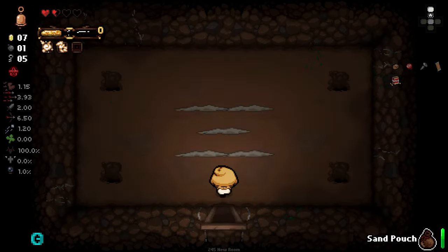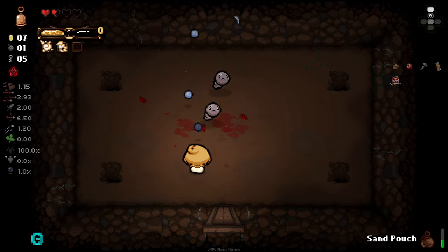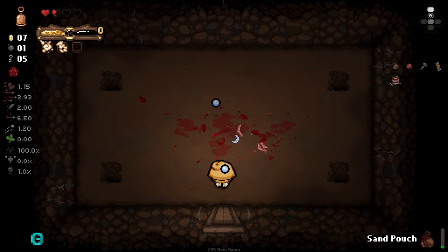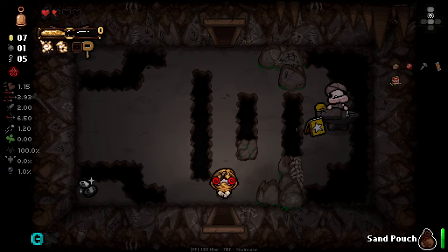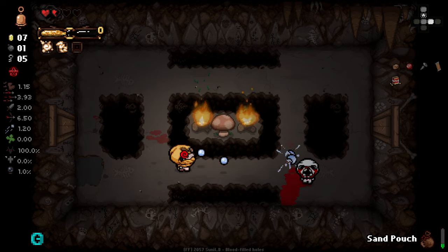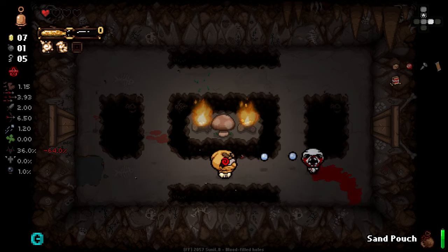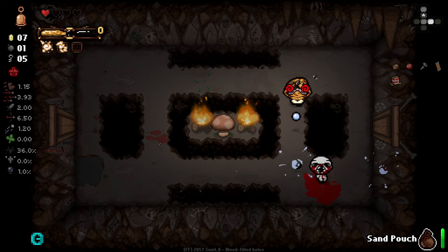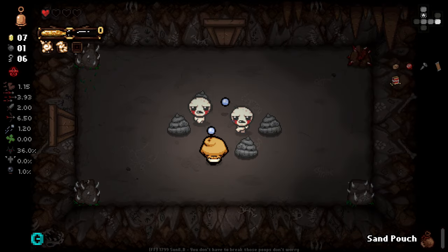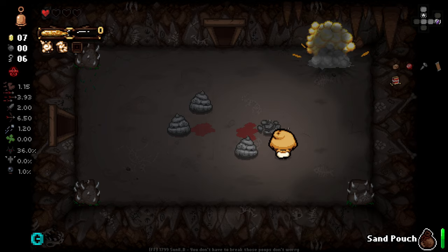The extra time just means that we can focus more on killing other enemies. Look at how much power we've gained this floor already - we're going to be able to do a lot with this. We don't need to get every enemy, especially with our sand pouch recharge being much longer right now. We are only one hit away from a grizzly death, but luckily this could heal us up.